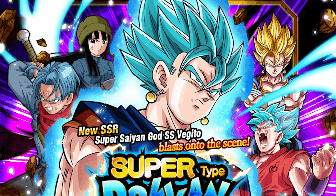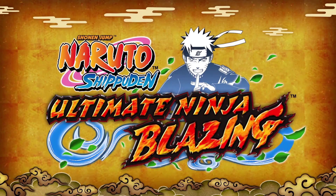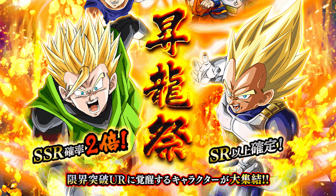Hey, what is up guys, MJ here from Break It Down. Today, the Vegeto Blue and the Rose banner was released, which has the step summon from Naruto Blazing. Also recently, the LR Majin Vegeta and LR Gohan banner was released on JP.